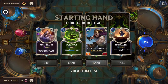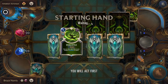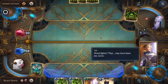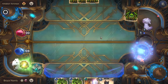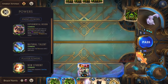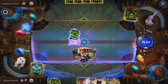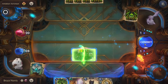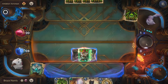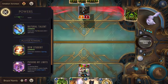We'll be replacing the Laurent Protégé, Standalone, and Remembrance. We'll be keeping Wuju Style. Thankfully, with the New Student power, we actually have something to do on turn one. We'll be attacking immediately and using Wuju Style for the extra damage. We'll be using Meditate just to use the mana we had, and that will help with getting the Golden Ages — we're already halfway there.